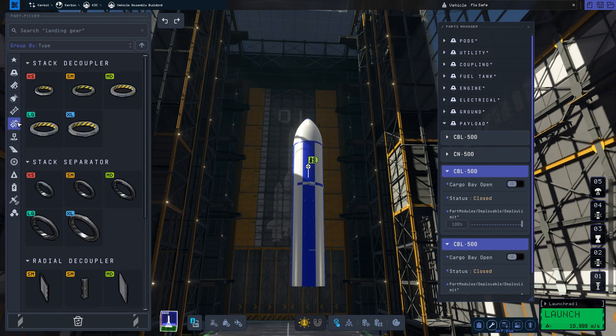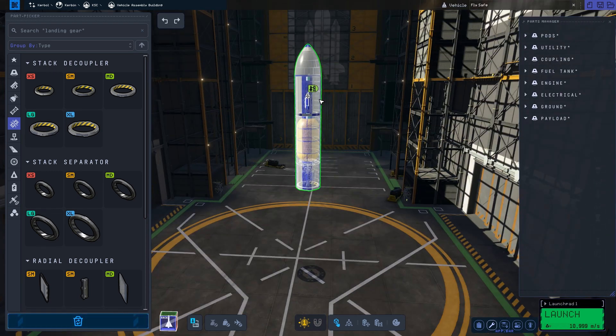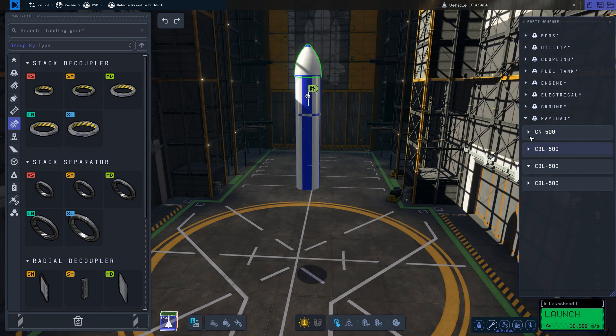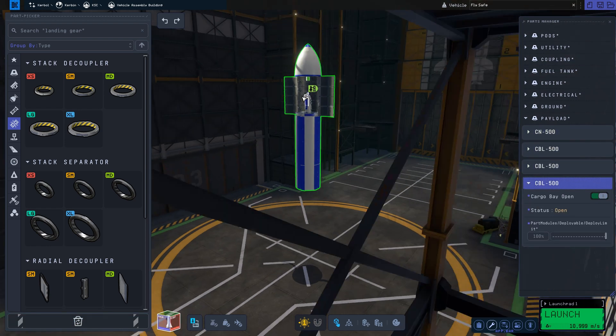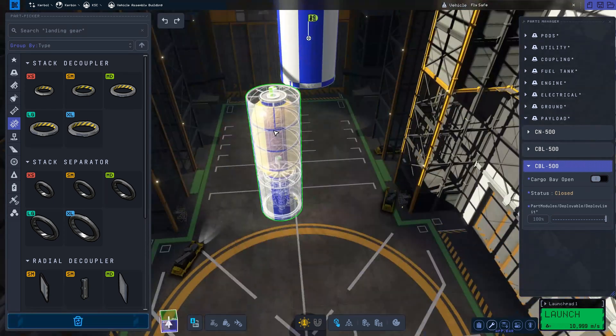For my version of the rocket I've decided to use the hydrogen-powered Swerve engine. The first stage of the New Glenn rocket is designed to run on Methalox, which is great to try and copy because most of the engines in Kerbal Space Program 2 also run on Methalox.